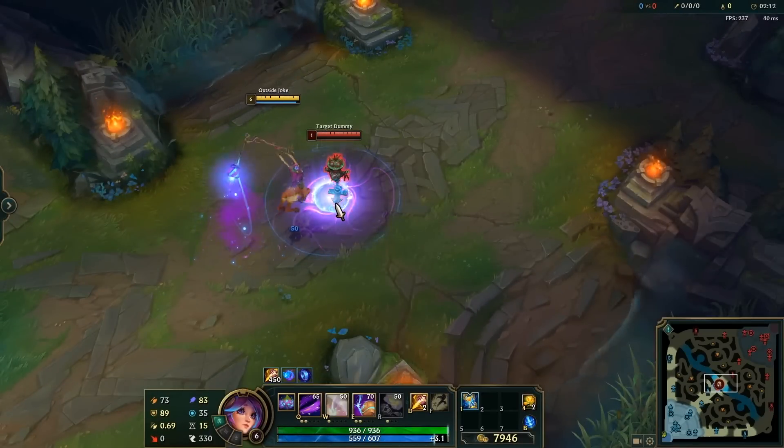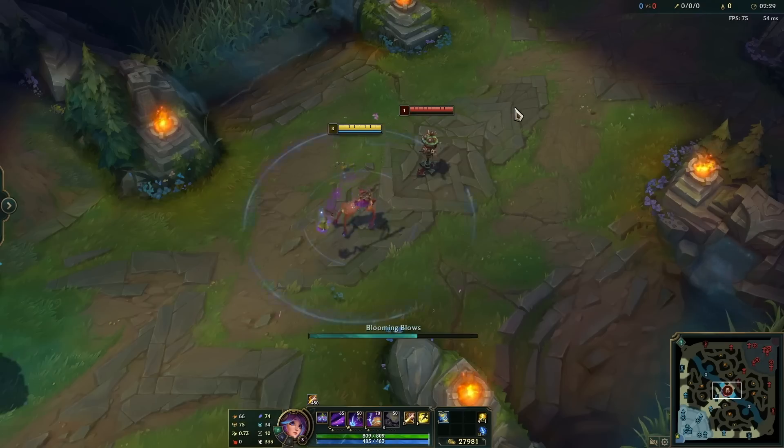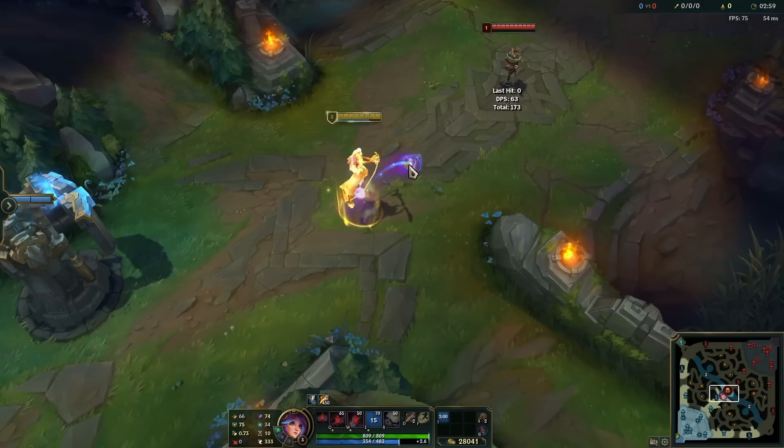When playing Lillia, you can use Zhonya's mid-W and it will still get damage off. In fact, this works for every one of her abilities — her Q, her W, and her E.